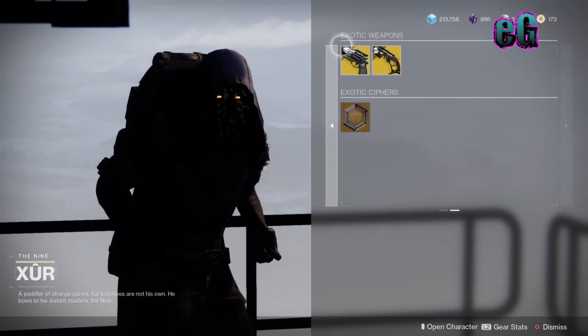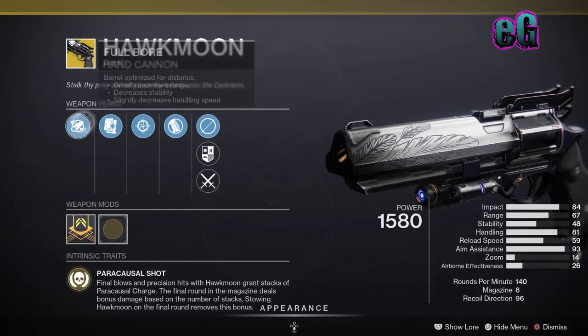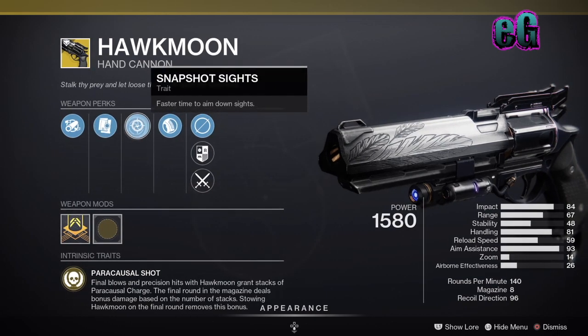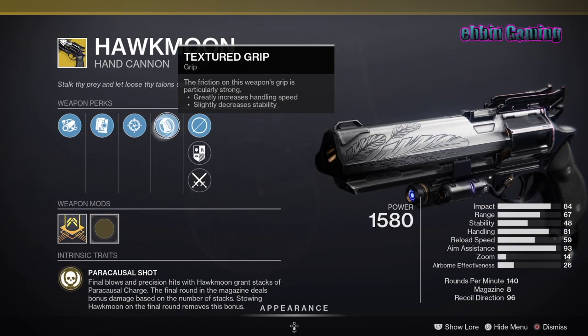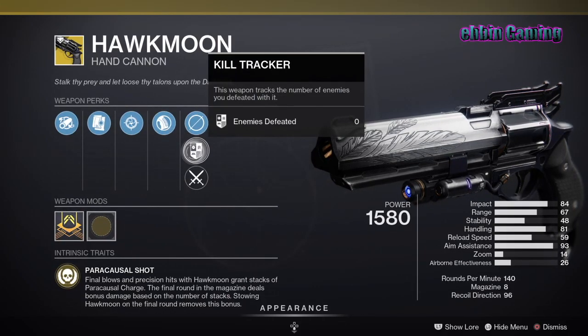Moving on to your exotic weapons. First, we have the Hawkmoon. Your Hawkmoon for this week has Full Bore — greatly increased range, decreased stability, slightly decreased handling speed. Alloy Mag for faster reloads when the mag is empty. Snapshot Sights for faster time to aim down sights. And Textured Grip — increased handling and slightly decreased stability. That's your Hawkmoon for this week.